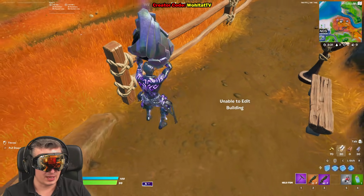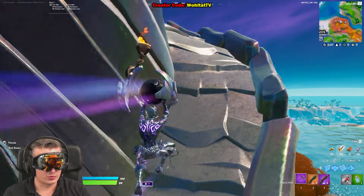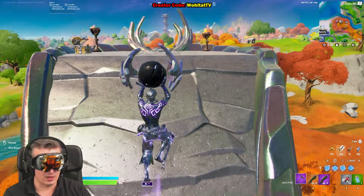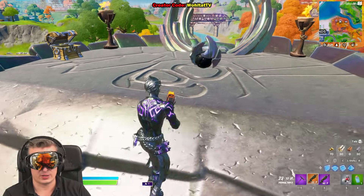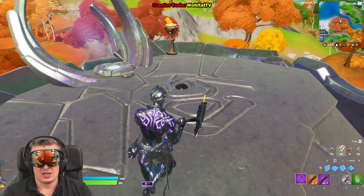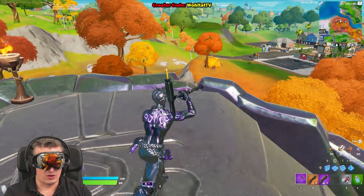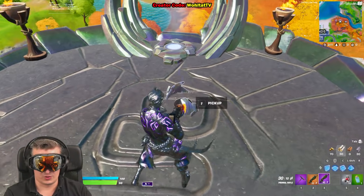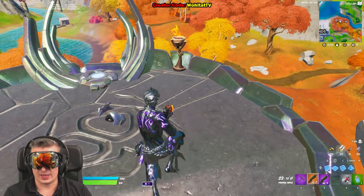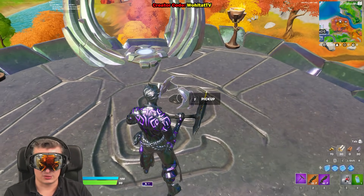After eliminating the guardian you can pick up an item and bring it to the machines at the Spire to get Spire boots, which honestly I find underwhelming. I don't find them useful at all for a mythic item. Anyway, this is the second thing you need to complete all three challenges and then return to Raz.